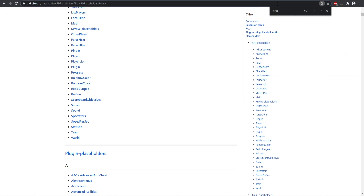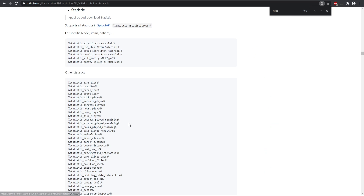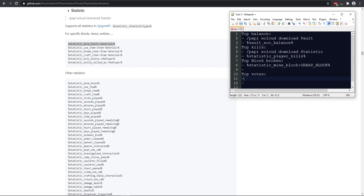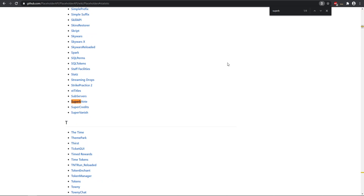The next one on our list is top kills, which uses the Statistics placeholder already included in PlaceholderAPI. Go to Statistics and you'll see all the various types of statistics you can calculate. We need the player kills placeholder specifically. We'll paste that in — and we can also use the same Statistics placeholder for blocks broken.